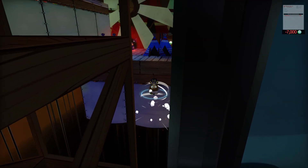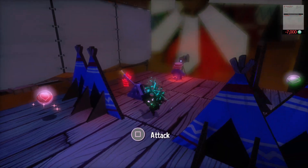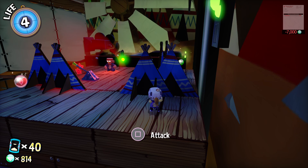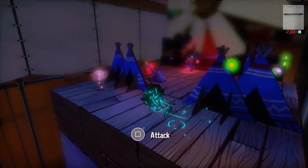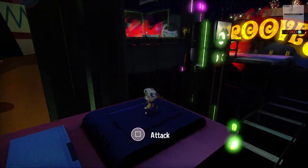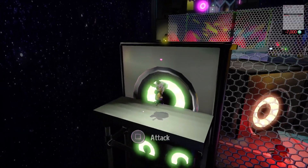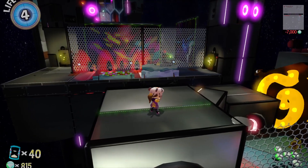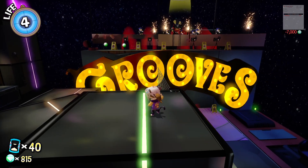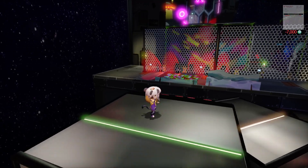I did not realize that was a thing I could do. The reason why I have a bat and not an umbrella is because I've been doing the DLC stuff. This game looks great at 60 frames. This part's really stuck — you see that electrical box? If I touch it, the trophy's gone.